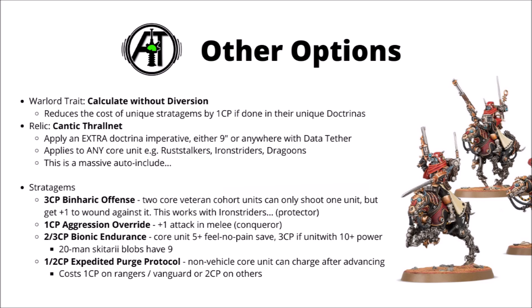Finally, we have 1 or 2 command points in Expedited Purge Protocol. This one is an advance and charge stratagem — something that the Skitarii didn't have access to — and you use it on a non-vehicle core unit so that they can charge after advancing. It costs 1 command point on Rangers or Vanguard, and 2 CP on other units. Sometimes that could be a really powerful option if it makes the difference between getting your very tough Skitarii onto objectives or not. Potentially it could be combined with Serberys Raiders for 3 CP for a really long charge — they can get an auto 6-inch advance, so they could potentially move 18 inches and then stealth charge after that. Probably not one to use every single turn, but one to remember, as it might make the difference between whether or not you can score points. Overall, the Warlord trait is okay, the relic is absolutely amazing and an auto-include, and the stratagems are literally all useful, though they do come with their command point cost, which means you'll have to ration them against the other powerful options from Codex AdMech. Having the extra options really doesn't hurt though, and in certain games I could see some of these being absolutely key.